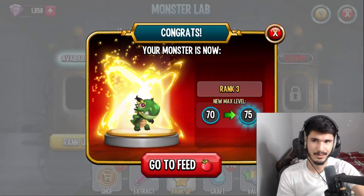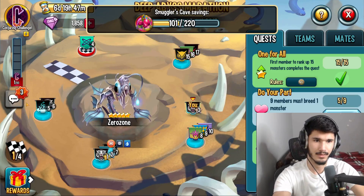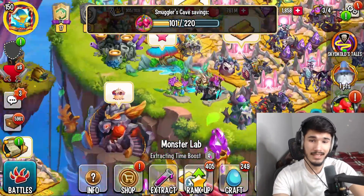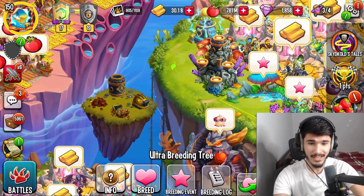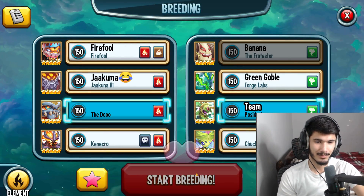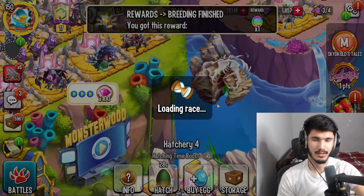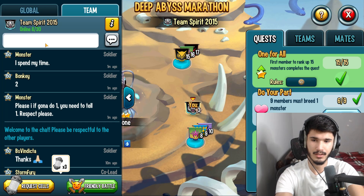I didn't do my rank up - I thought I did. Whoops. Here's what I want to do - wait, it says breed the whole time? It said breed and I was ranking up a monster! I'm actually a noob. Alright, now it's done - two done.